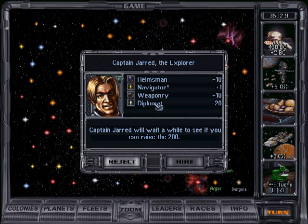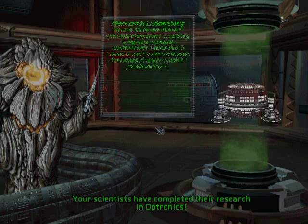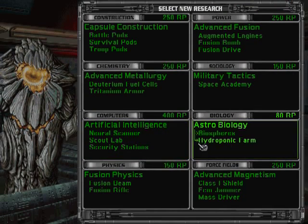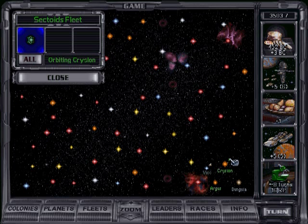Another leader appears — quite interesting. Although he's a military guy, he has a diplomatic bonus. But I can't afford him right now, so too bad. Next we'll research biology, because there are many things which increase our capability to produce food, which we'll need desperately.